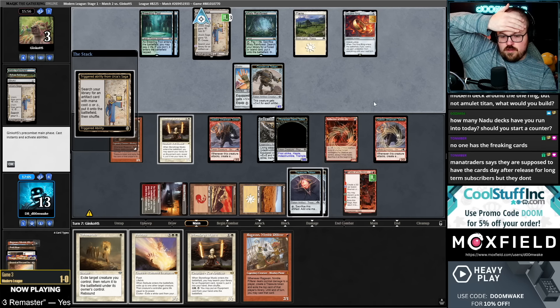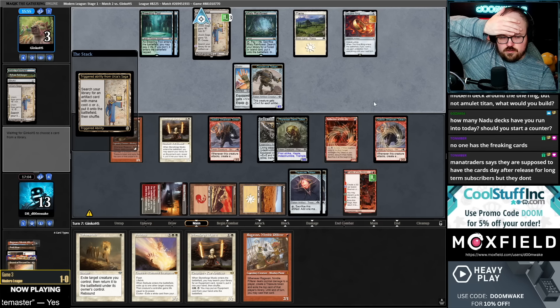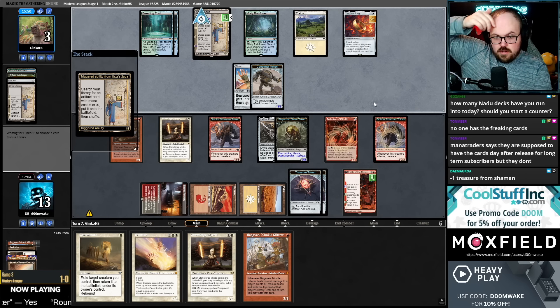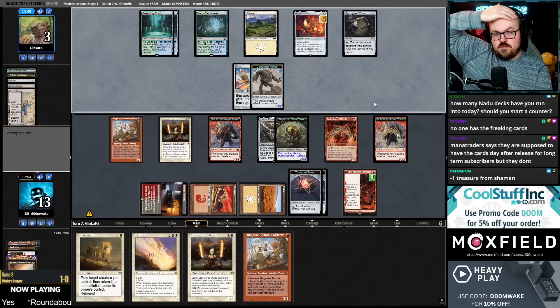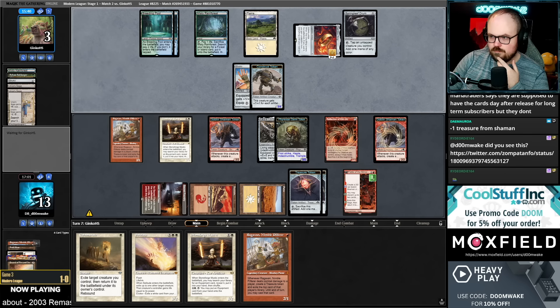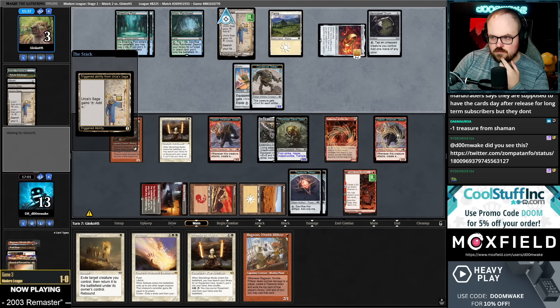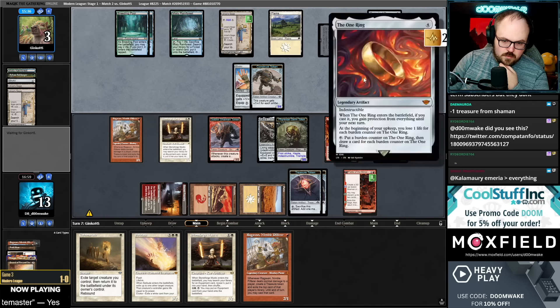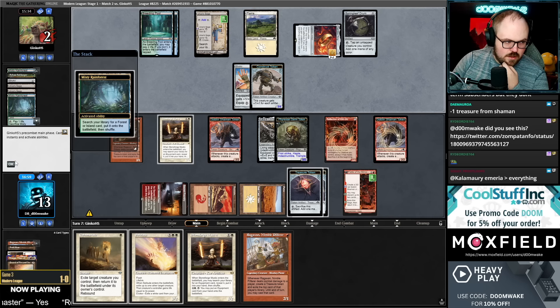Somebody was saying in chat that Mana Traders was going to have the cards tonight at 8pm Eastern. If you had to build a Modern deck around the One Ring but not Amulet Titan, what would you build? Probably the Scapeshift deck. I don't know if I like this build — I mean, can't argue with results, they have three trophies, but I don't know if I like it more than the versions we played.